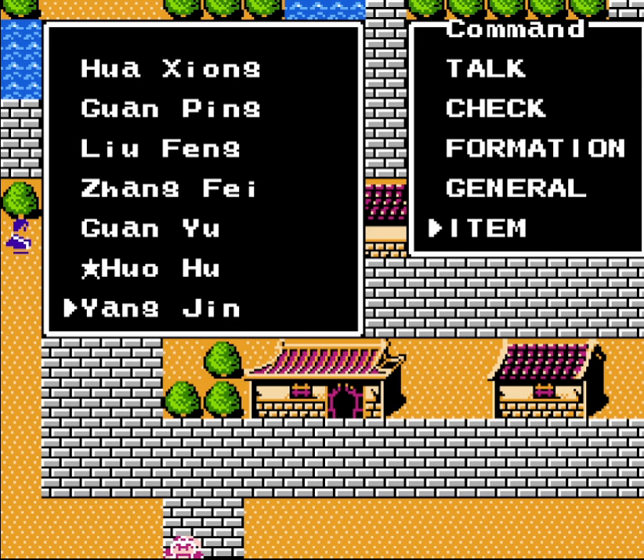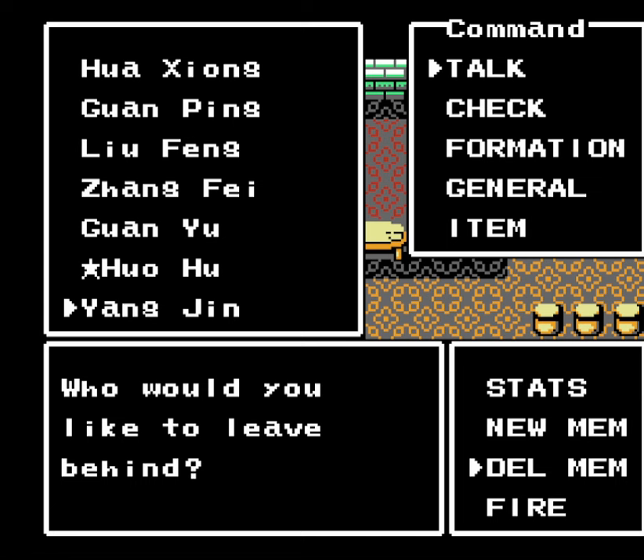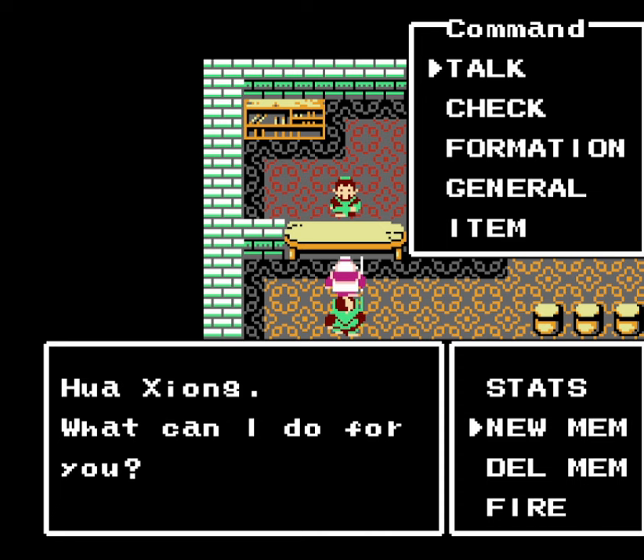So now I want to get rid of Huohu and Youngjin. Let me just see if they got any items — nope, no items left. We should be good then. I'll just drop both of them off and leave them there for now so I don't run into them in a random battle, potentially.